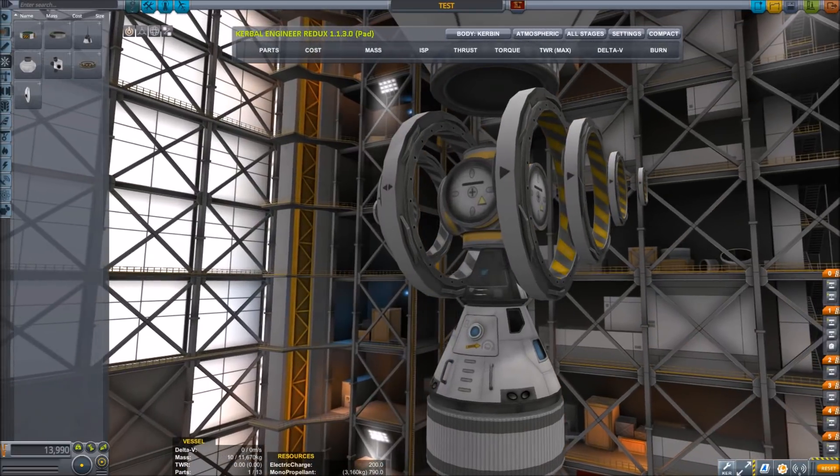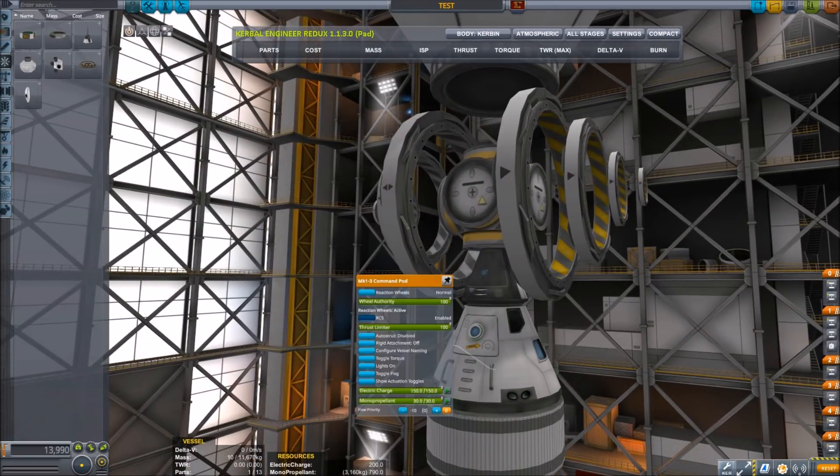Getting back to the Mark 1-3 cockpit — I was looking at how pretty it was and how symmetrical everything is, and I noticed the RCS ports. I started digging around in the GUI and I found this expanded menu. It seems there's a possibility that the RCS ports work, although I do not see a forward or rear facing port, so I don't know if they work in every single direction.